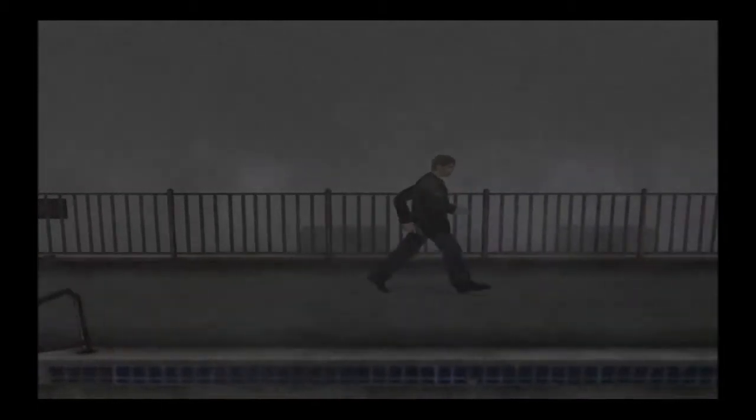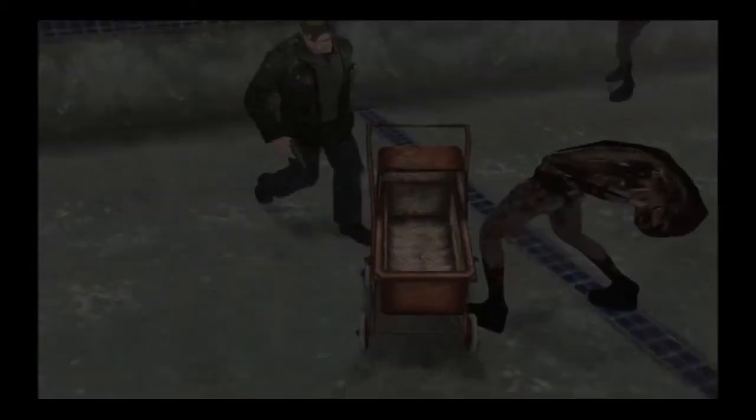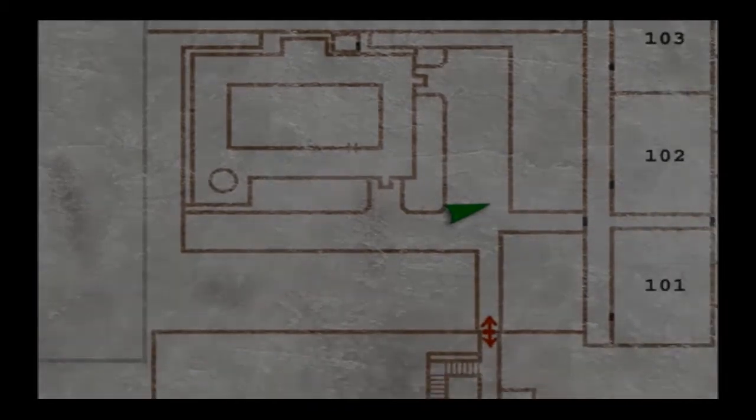We got the key so we can open up the courtyard. First things first — I fell down, whatever. I don't remember what all I can do in this courtyard. Not much — I don't know if there's any ammo down here. I mostly have to go over here for more apartments.